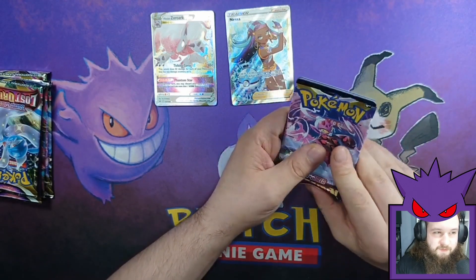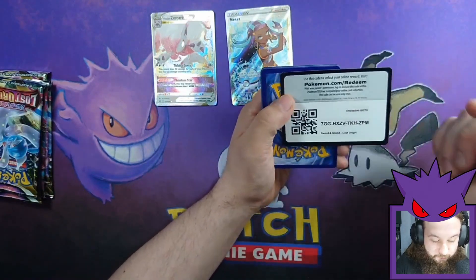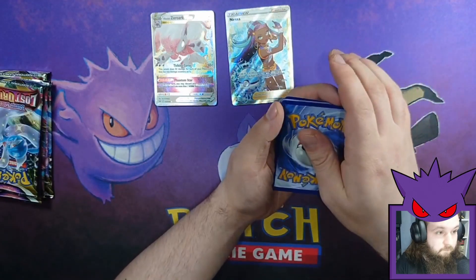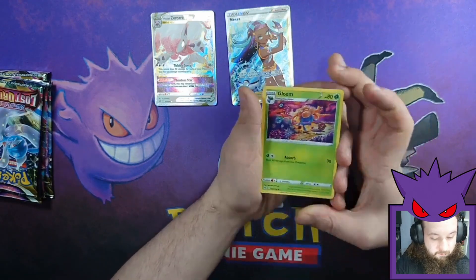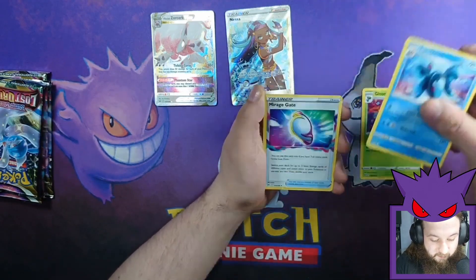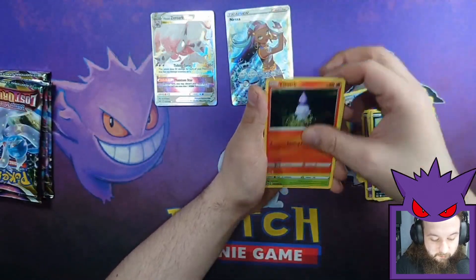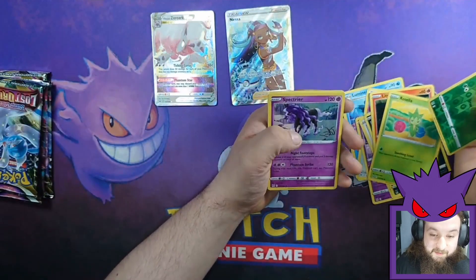Black code card — I need you. Three to the front. Gloom, Luminion, Mirage Gate, Clefairy, Apom, Spinarak, Litwick, Rosalia, Blitbug Reverse, and a Spectraer.